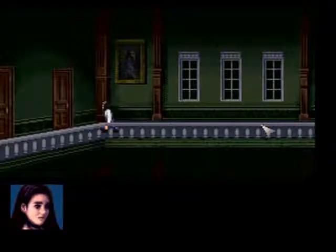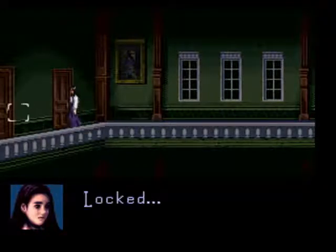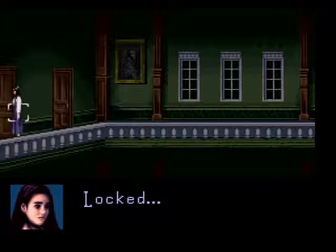Welcome back to Let's Play Clock Tower. We're at the top of the second foyer. Let's check out some of these doors here. Locked. I guess we'll have to find a key. Let's go in here.